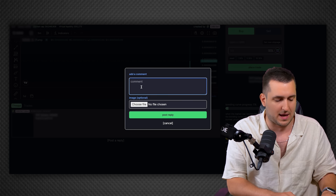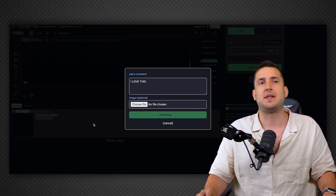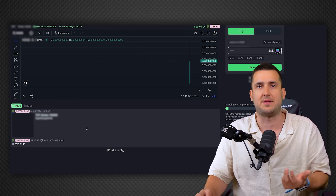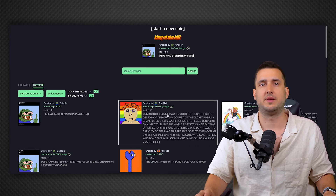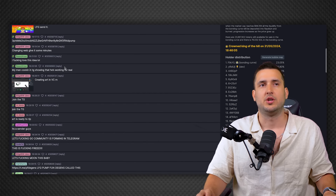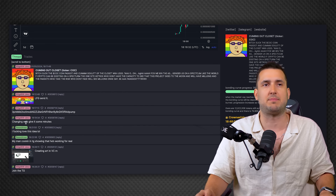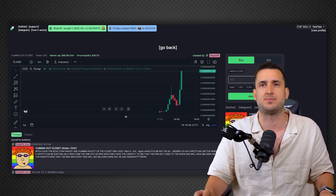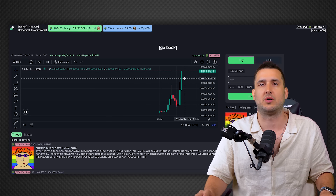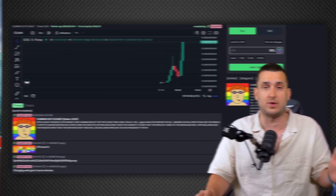There's also a 'Thread' section — a community discussion area where you can post replies, add pictures, and discuss the project, the meme, or even dox yourself to build trust and persuade people to buy into your token. Looking at another project randomly, you can see a very active community discussing the project, with the dev engaging with people as the project progresses. This one has achieved 100% bonding curve progress and got listed on Raydium.